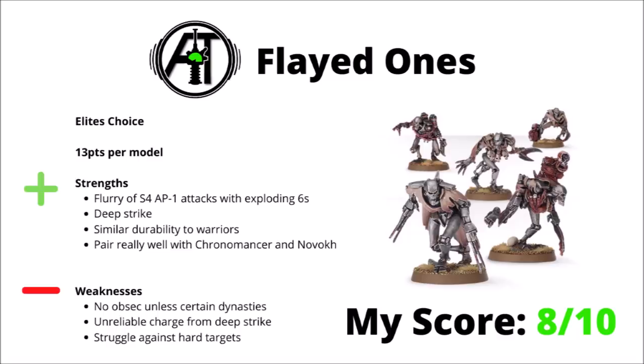Next, we have the murderous Flayed Ones, an Elites choice for 13 points per model, essentially a melee Necron Warrior with a bucket load of AP-1 attacks. They get exploding 6s against non-vehicle targets, have some innate Deep Strike if you want to set them up in reserve, are quite nice in that they have very similar durability to Necron Warriors, and can be taken in really large units so you can get the most out of buffs — such as the 5+ invul from the Chronomancer. They're also a unit that will really thank you for being Novokh, getting the extra AP-1 and charging in just that little bit easier.